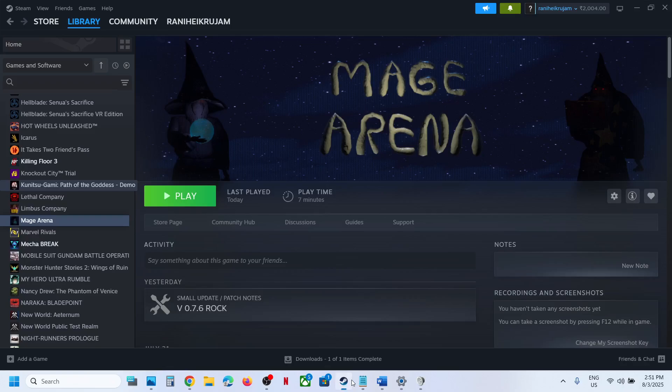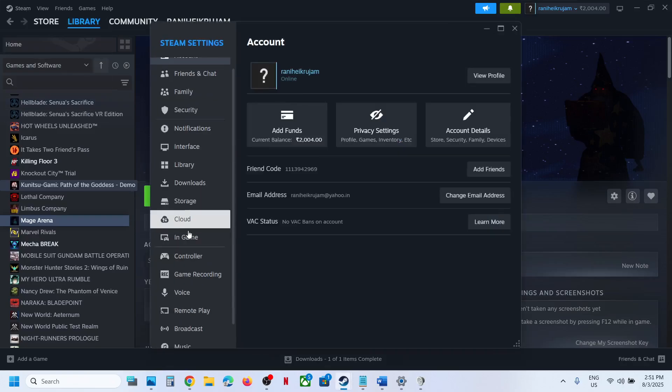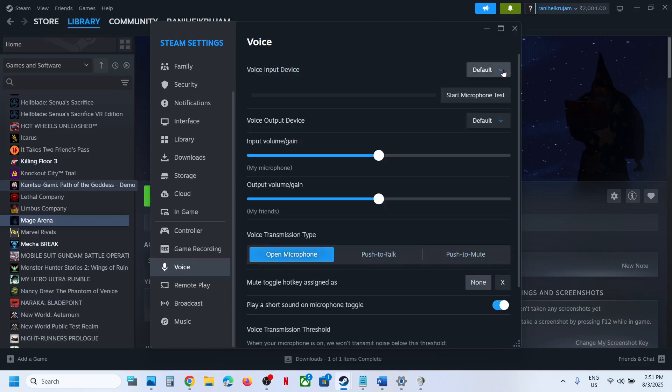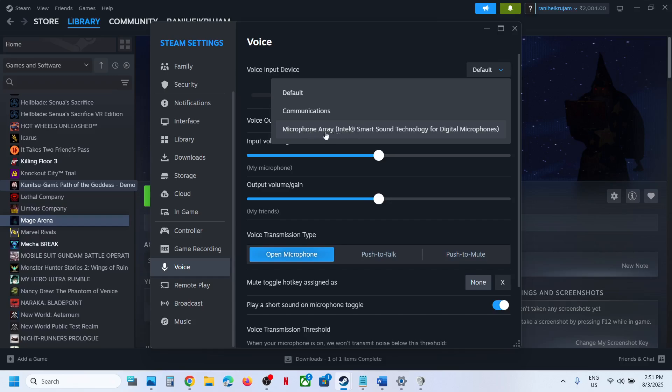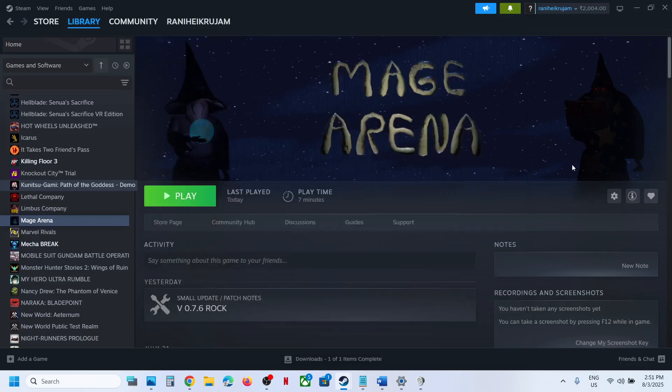Also, select the right mic in Steam settings. Go to Steam at the top, then go to Settings, then Voice. Make sure you select the microphone you are using. Select the right microphone and then launch the game and check.